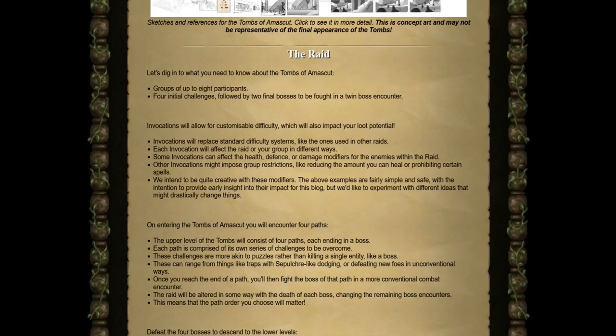Now for some details behind the raid — which if you did watch the Summer Summit livestream, you will know most of this already. You will be able to have groups up to eight participants, and there will be four initial challenges followed by two final bosses to be fought in a twin boss encounter, basically similar to how Grotesque Guardians work.